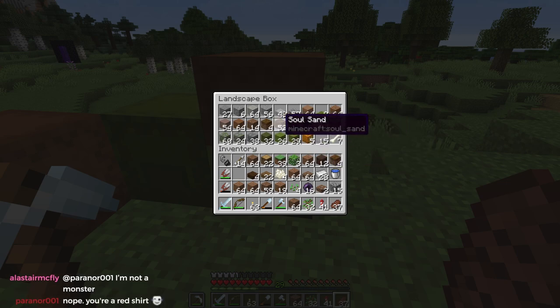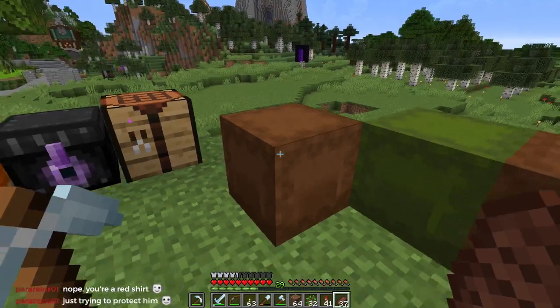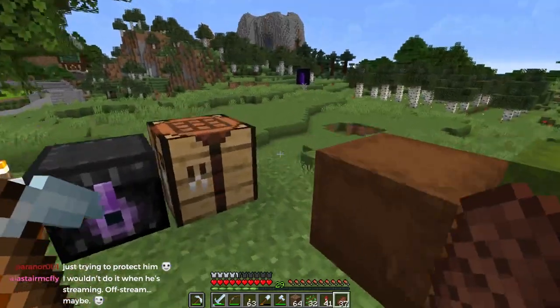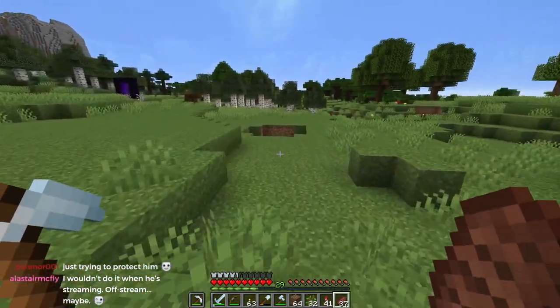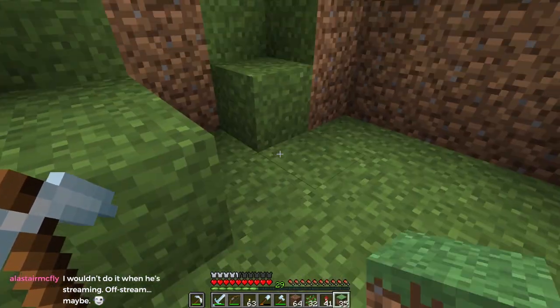Podzol is an option. I don't want to put soul sand on the road because if you do hit it, it slows you down. I think that's pretty much all the browns — there's really not much beyond that. Oh, except of course log blocks. And let's pretend that this creeper hole, which needs to be filled in anyway, is part of our path.